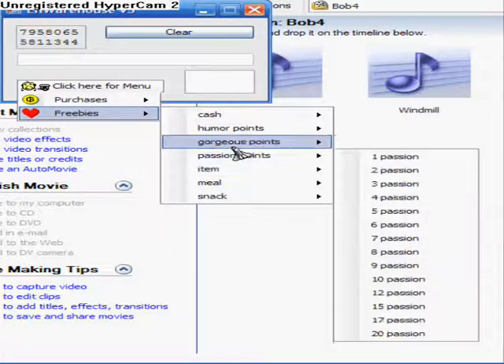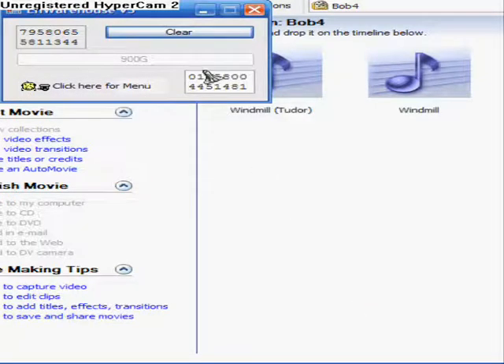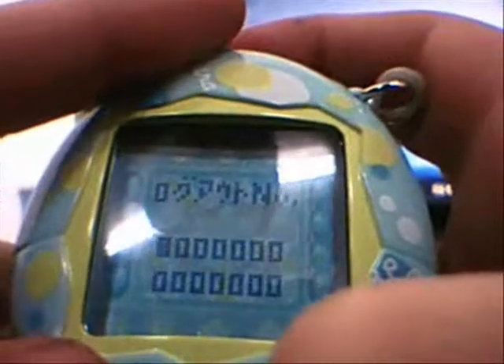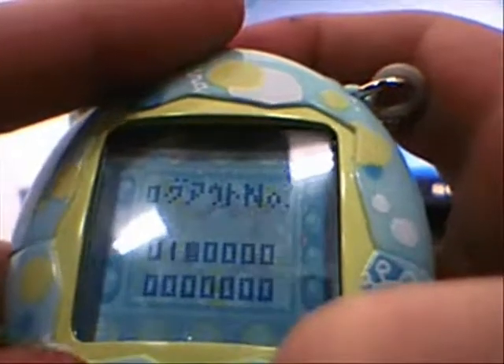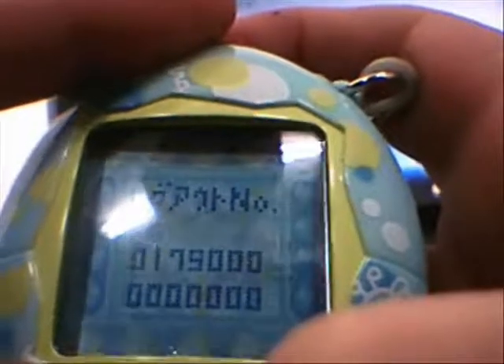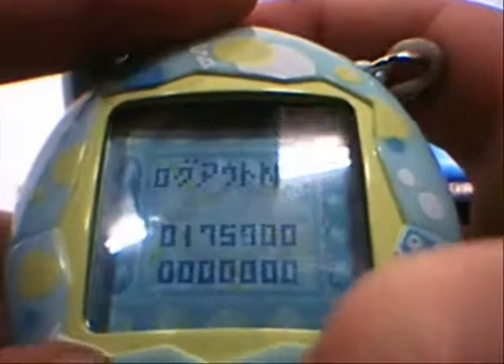You can get loads of other stuff in freebies — not just points. You can get skill points and those secret dating cards. Once you choose something, there should be a password on the screen, then go to uratama and enter in that password.